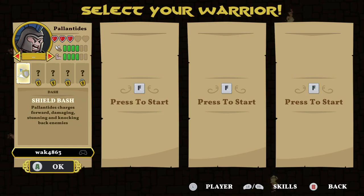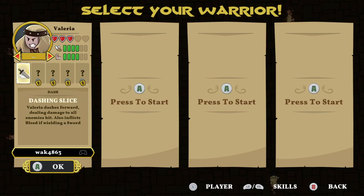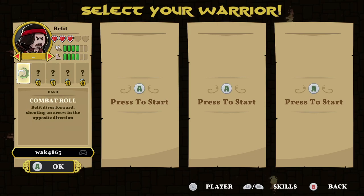You can play as four different characters in this game. The demo is only single player — you will not be able to add your friends. However, once the full game comes out, you should be able to add your friends and have a good fun time.